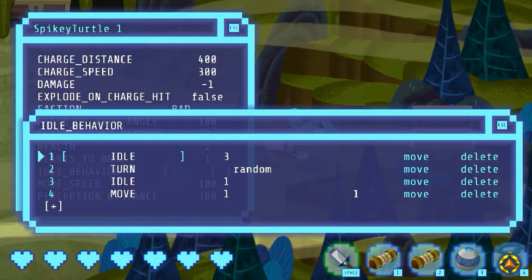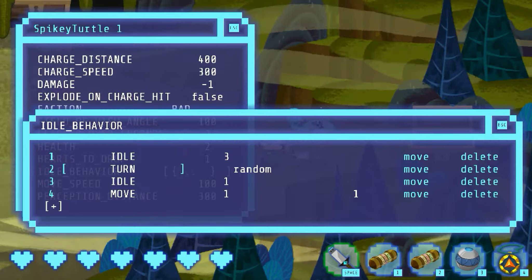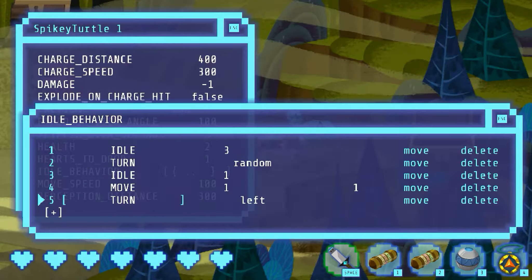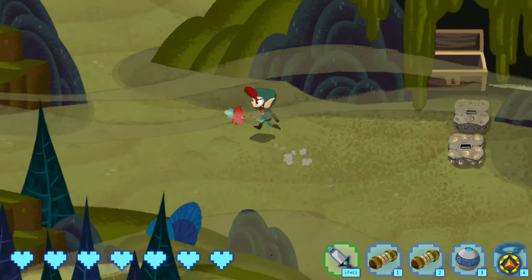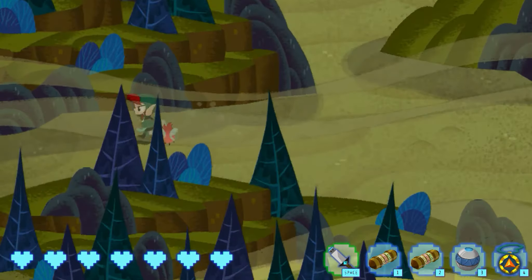Here's a more complicated idle behavior: turns, sits, moves. Since you're editing live code, you have to be careful — you might make an error and cause a crash.